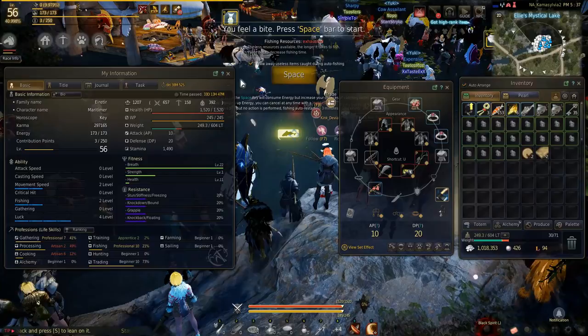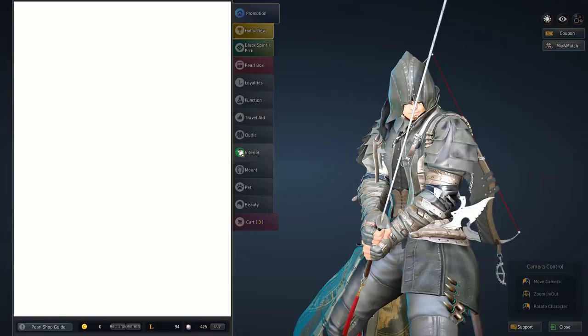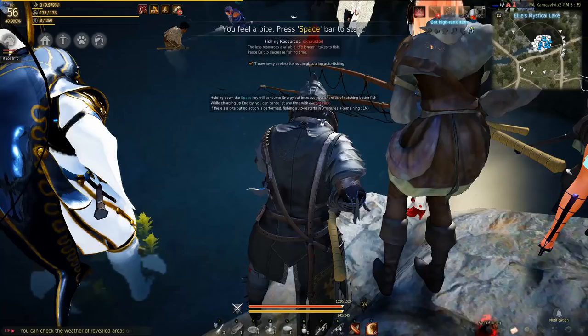As you can see, I've felt a bite, which means the auto-fishing timer has now begun. The outfit is pretty important. You don't need the cash-shop outfit — there is a cash-shop outfit called the Splatfishers Clothes set, but it's not that important, so you can kind of ignore it. Unlike the Kharki suit, which you absolutely do need if you want to get into AFK processing.